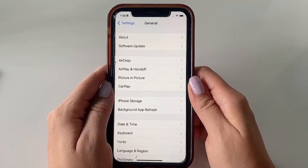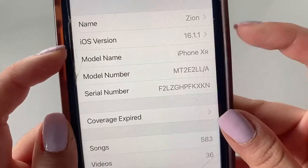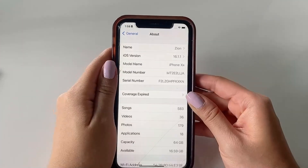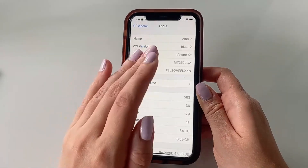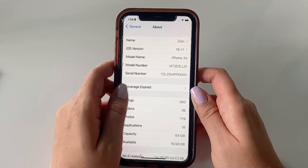Now heading back to General, go ahead and click About. Here we just want to confirm that our iOS version is at least iOS 11 — anything above that is good to go. If you don't have at least iOS 11, I do recommend that you upgrade your iOS version before you try to download and install the app, just to make sure it is compatible with your device.